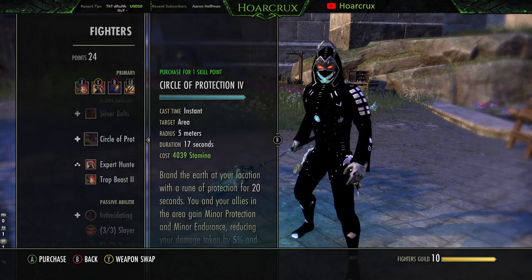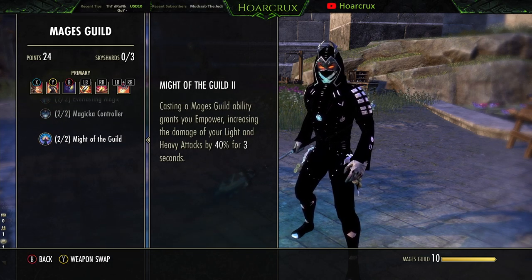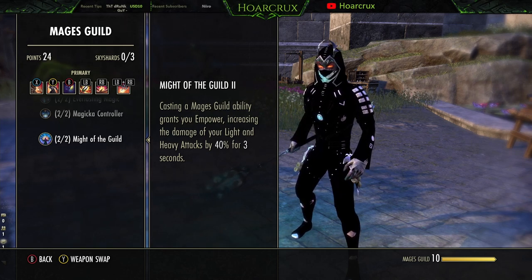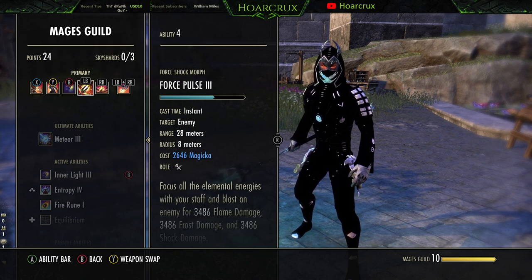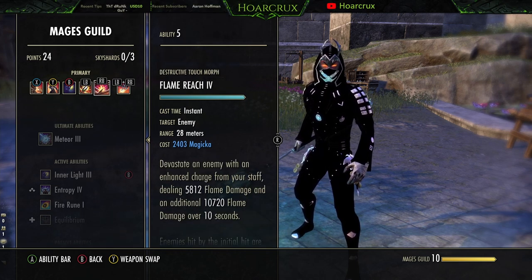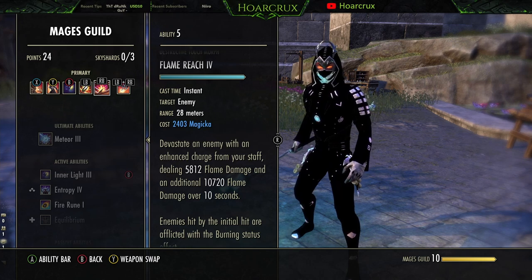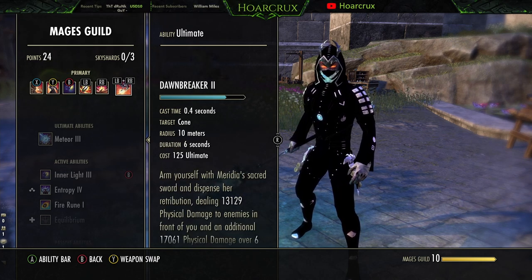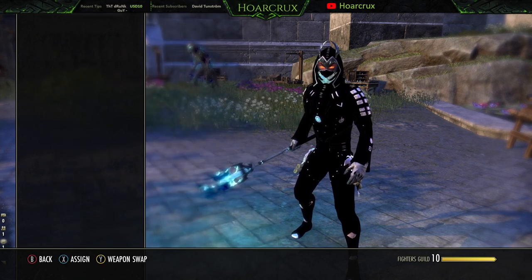In the Mages Guild skill line we have the passive Might of the Guild: casting a Mages Guild ability grants Empower, increasing damage of light and heavy attacks by 40%. This is instrumental to our burst combo. Force Pulse is here in case you don't completely finish off your enemy — you can follow up with another 9k–10k Force Pulse to make sure you get the job done. It's very important to use Flame Reach and not the shorter-distance version, because you need the biggest range possible to ensure you can get the proc off. We also have Dawn Breaker on the front bar to give us passive spell damage from the Fighters Guild passive.